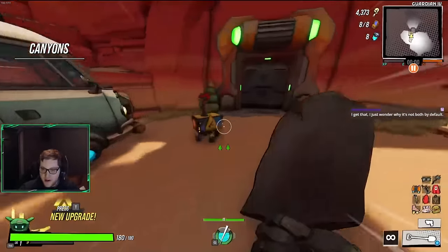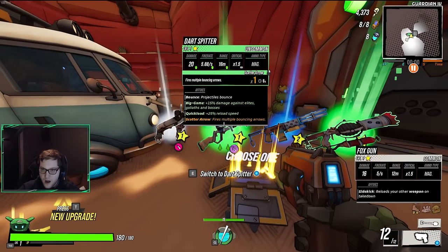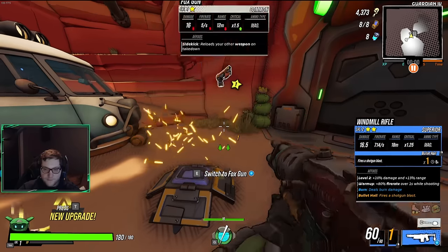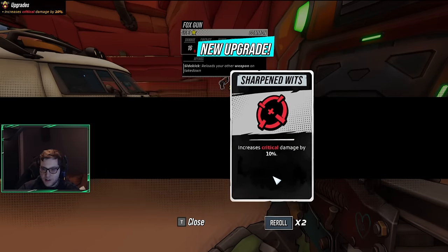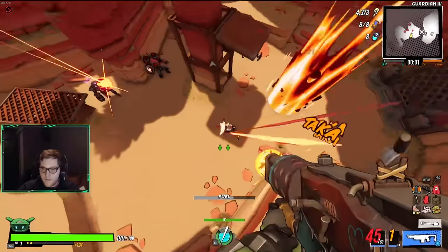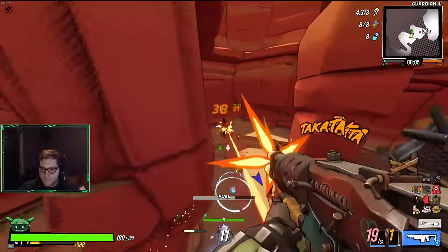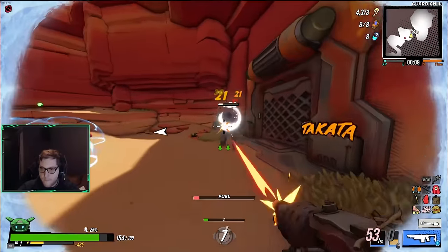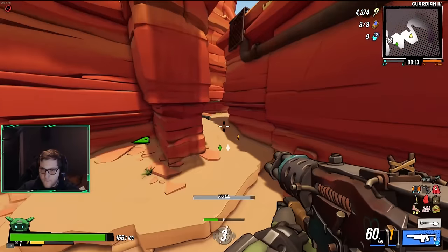Hello everybody, the long-awaited Arsenal update is finally out in RoboQuest, and with it came nine new weapons and two new NPCs. What I was looking forward to the most was the shurikens — it's the most kunai-adjacent weapon we've gotten since I got my hands on the kunai. Although it doesn't work quite the same, I have fallen in love with it. Let me know what you think of the Arsenal update in the comments below.